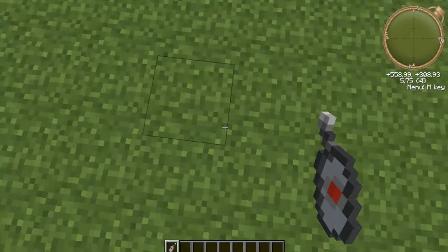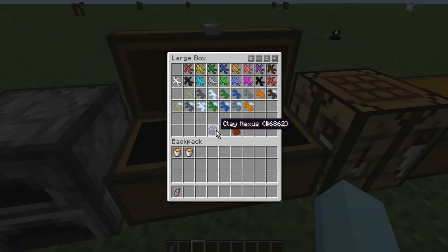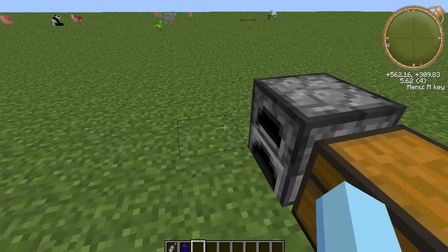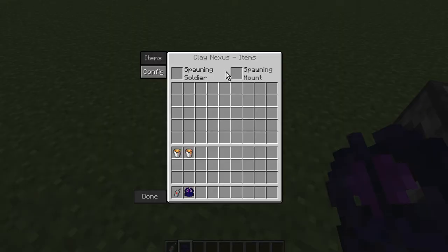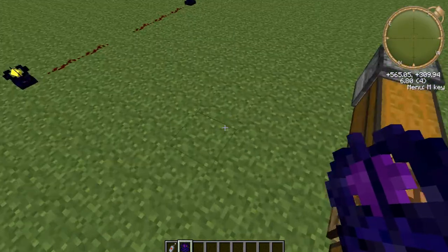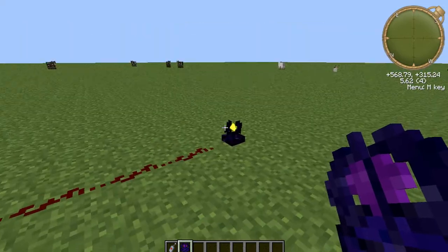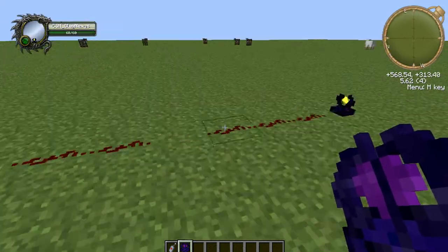Next we have the Nexus. What the Nexus does is you place it down, put a soldier and a mount inside it, add items, and when powered by redstone it will start spawning soldiers. At the end of the video we're actually going to power this up and have a little battle.